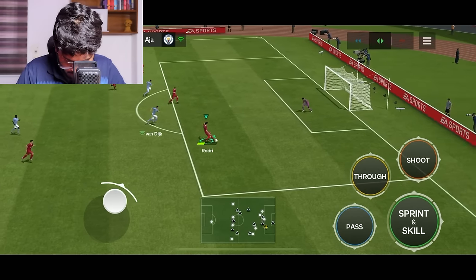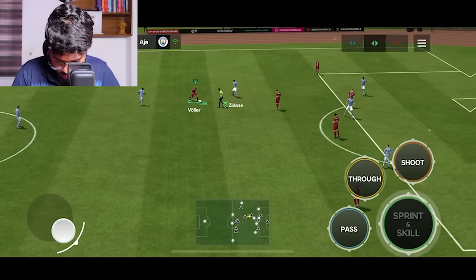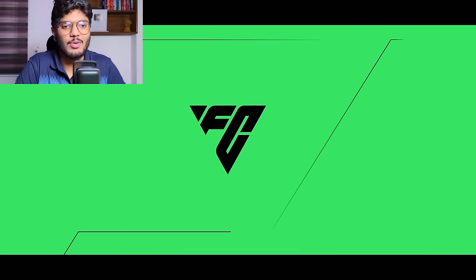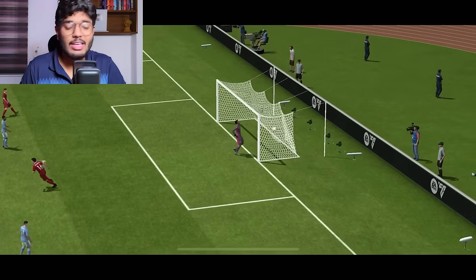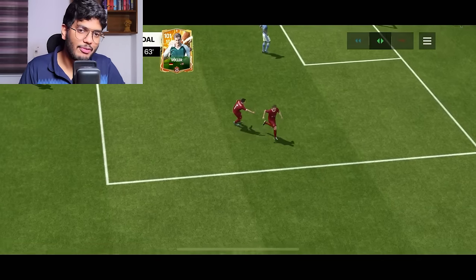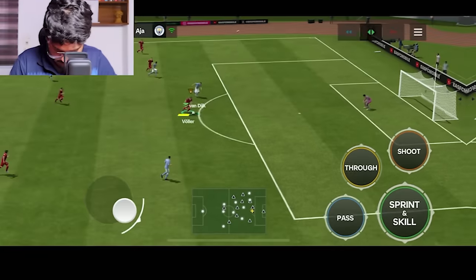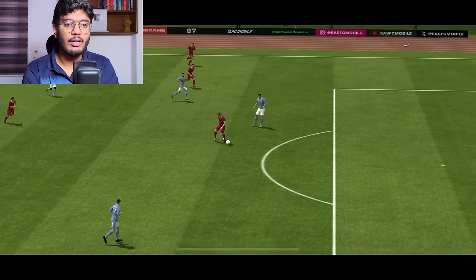Rodri finds Rudy Waller — and he finishes it with a header for the hat-trick on his debut! Three objectives ticked. Then an incredible power shot — Bono didn't even try to dive, he knew he couldn't save it. Fifth goal, sixth goal — Rudy Waller is just unstoppable today. We win 6-1, one of my highest-scoring matches recently. His dribbling, power shots, shooting, and heading all look perfect.